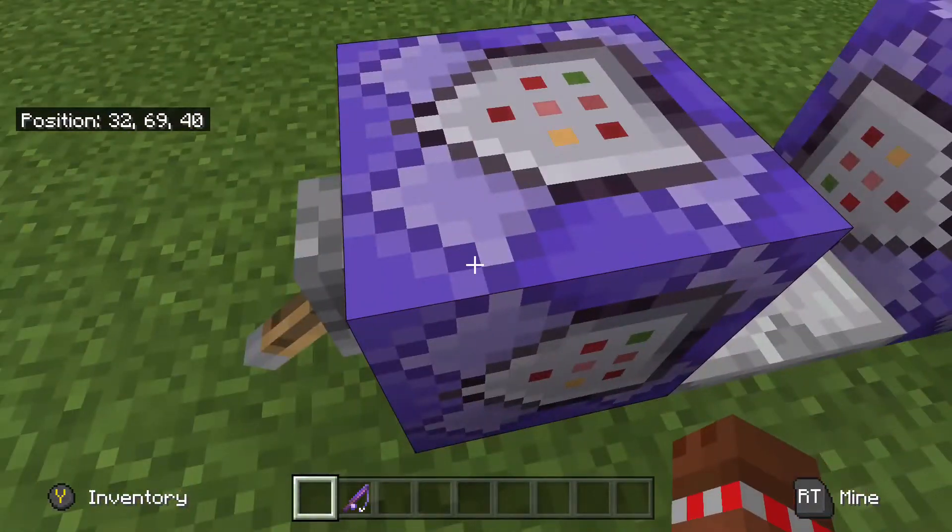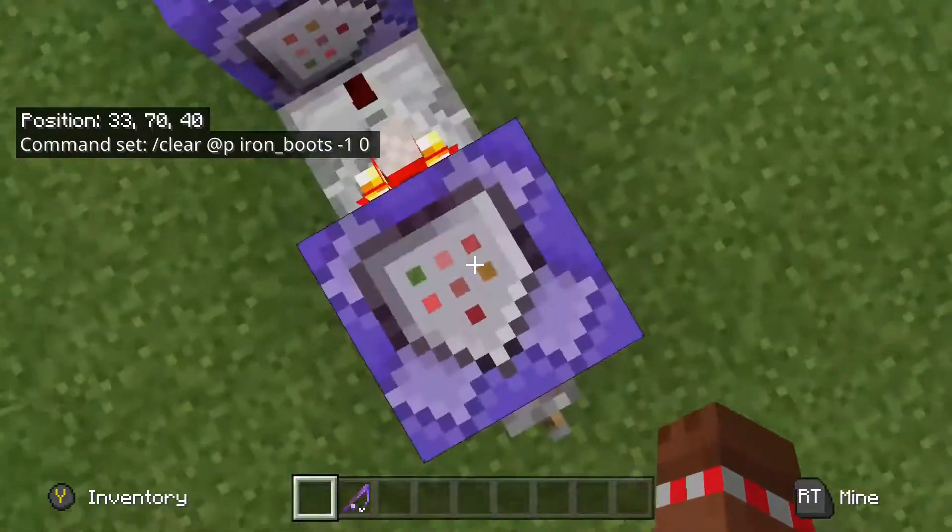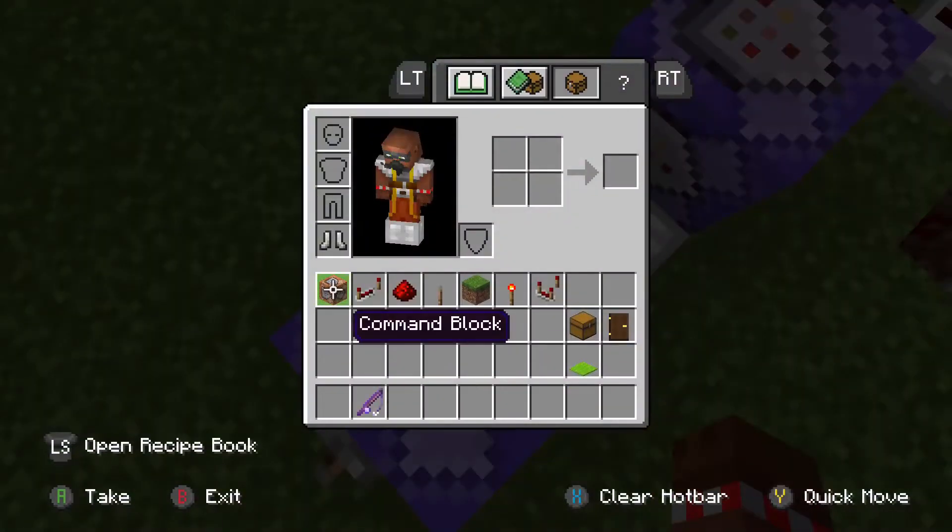You place here a repeating command block and write in it: clear @p iron_boots -1 0. That will check if you have iron boots in your inventory — you can see I have iron boots in my inventory.